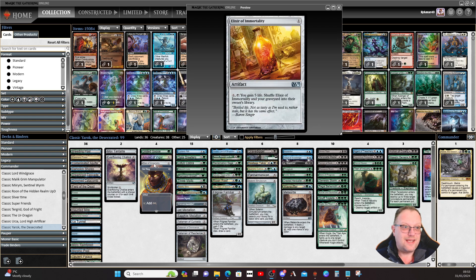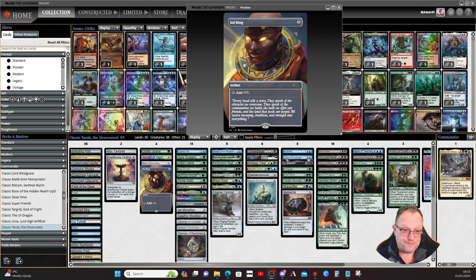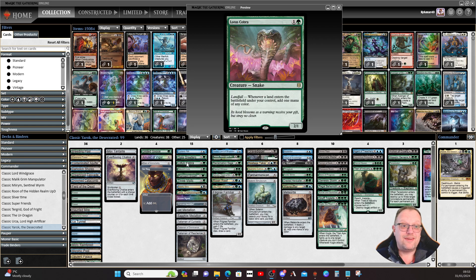Elixir of Immortality is here to shove everything back in when the deck gets killed off. Cyclonic Rift for bounce — a bit of control for us. Gilded Goose just gives us some food, and we can make more food when Yarrick's in play. Garland Greeters — things cause this to trigger, and we probably get two of the triggers every time. I didn't get to play it in the stream, but we'll find out when I play it again.